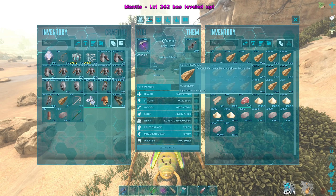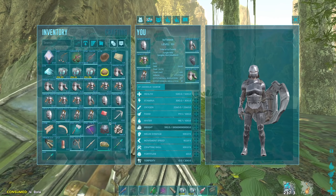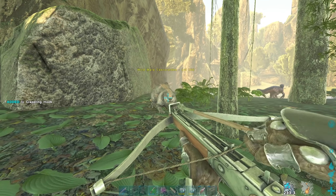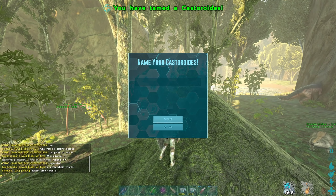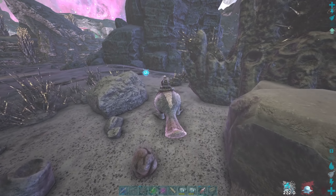Hey, you wanna farm some flint, mate? I told you, Xavi! So while we've been taming stuff I headed over to The Centre to tame up a beaver — this will be vital in massive wood runs, crystal runs, and stone runs. With the beaver tamed it was time to put it to use.